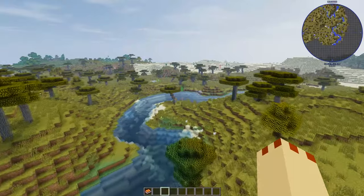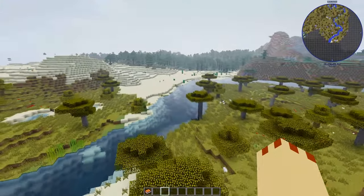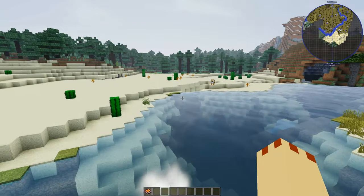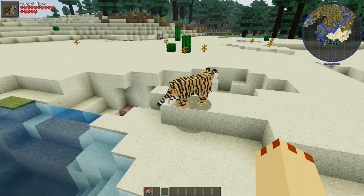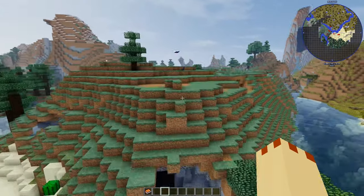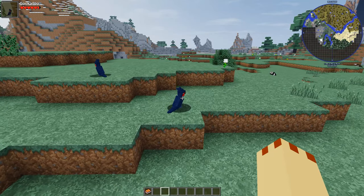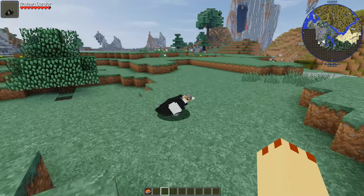We didn't see any of the water animals, did we? More tigers over here - you can get different skins as you can see. This one is a Bengal tiger.